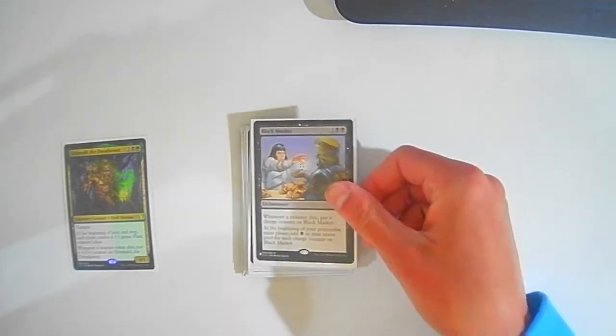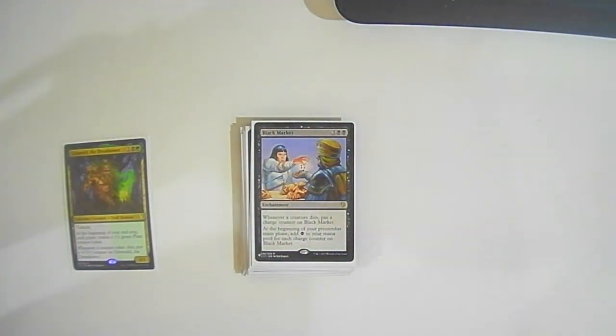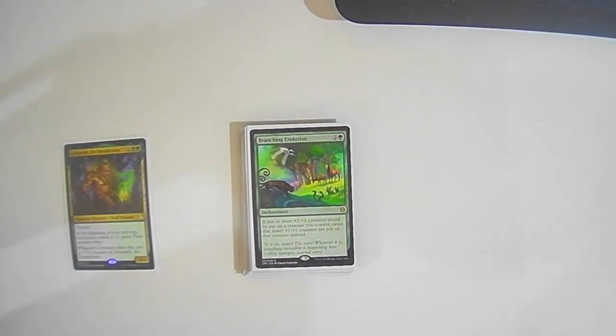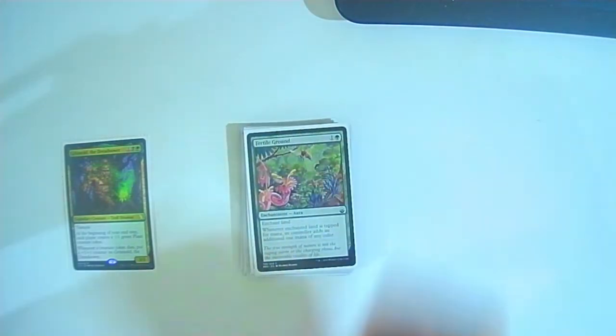Black Market: three colorless two black — whenever a creature dies, put a charge counter on it. At the beginning of your pre-combat main phase, add one black for each counter on it. Very nice. Branching Evolution — one of the cards I traded for: two colorless one green — if one or more +1/+1 counters would be put on a creature you control, twice that many are put on it instead.